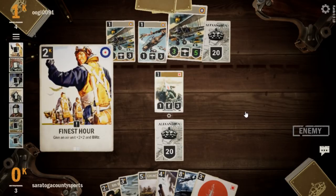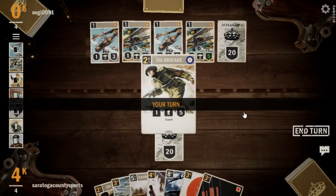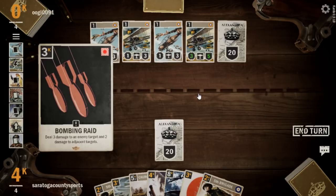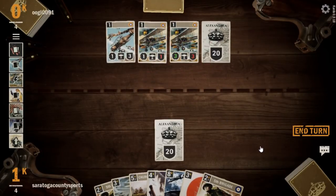Finest Hour for our opponent — we're going to draw a card off of it though. Another Gladiator. We're a little bit in trouble here, but they're down to one card in hand. So if we can work our way through this, we're feeling much better. Let's go with a Bombing Raid on this Gladiator — that destroys it and gets us down to three Defense again. Next turn we can come after it with a Daylight Bombing.